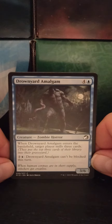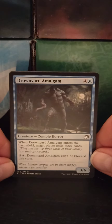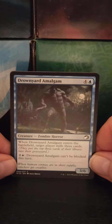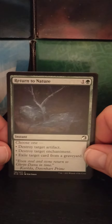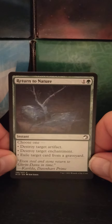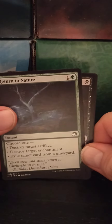Drownyard Amalgam — a four blue zombie horror, 3/6. When Drownyard Amalgam enters the battlefield, target player mills three cards — they put the top three cards of their library into their graveyard. Two blue: Drownyard Amalgam can't be blocked this turn. That is nasty, nasty. Return to Nature — a one green instant. Choose one: destroy target artifact, destroy target enchantment, or exile target card from a graveyard. That's a simple green card.